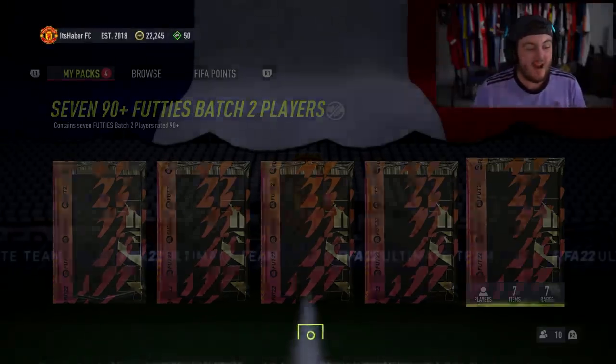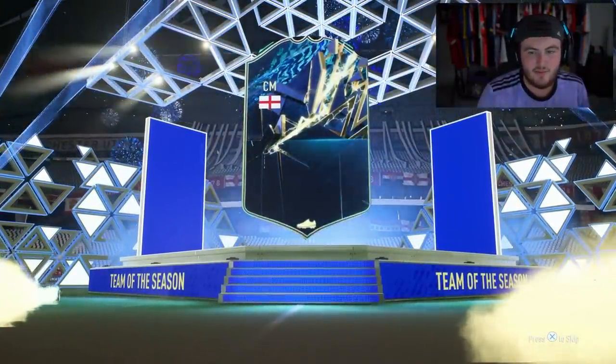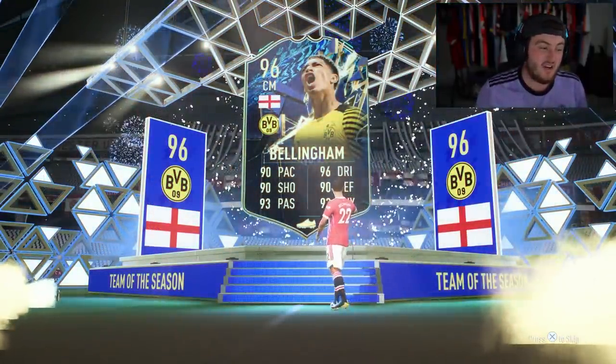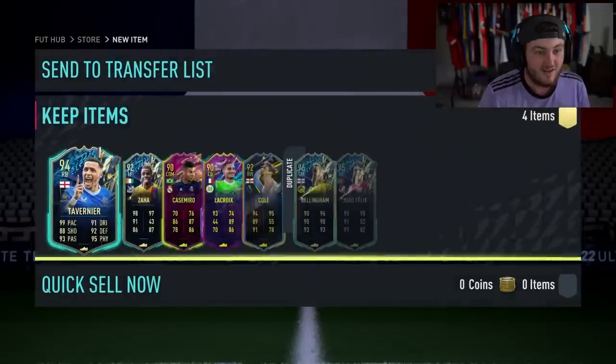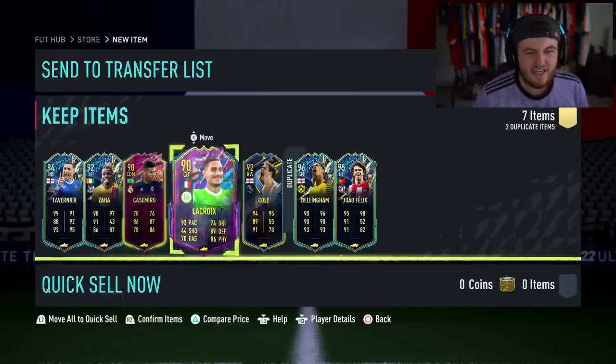90 plus times seven - will we get further disappointment? It is a Team of the Season, going to be English sentiment - Jude Bellingham. It is a duplicate unfortunately, 96 rated. Could be some nice danglers - Vinicius Jr, Neymar? No, not really. Unfortunately not great at all.